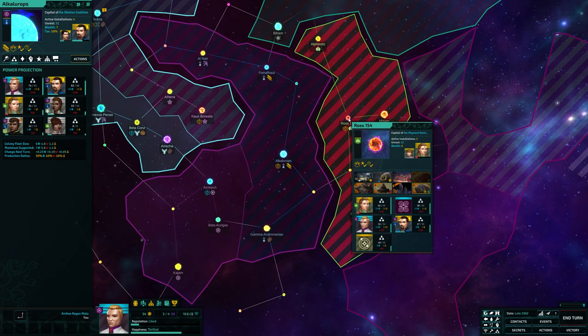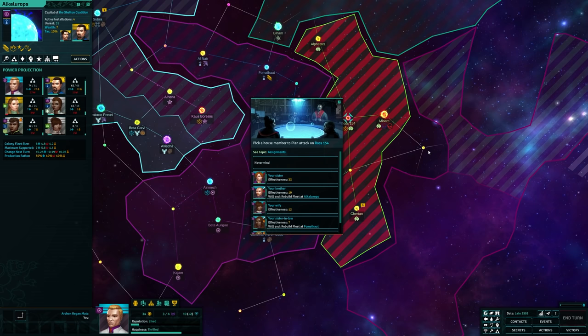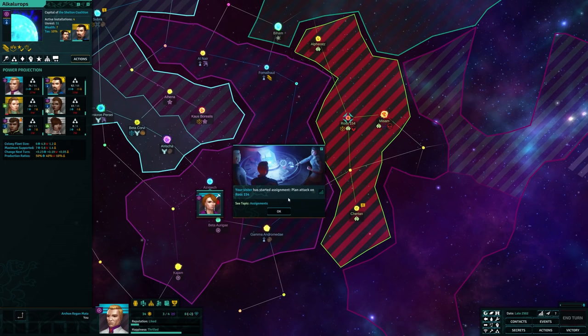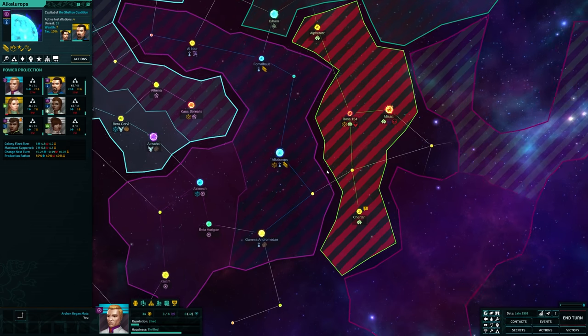War and combat are an interesting beast in Star Dynasties. There are no great big battles, there's little visual drama, and in fact, even the production of ships is obfuscated in some ways. I thought it was a little clunky at first myself, but as it became more familiar, the role-playing aspects of it and the storytelling angle made it quite a bit more interesting than I'd first realized.